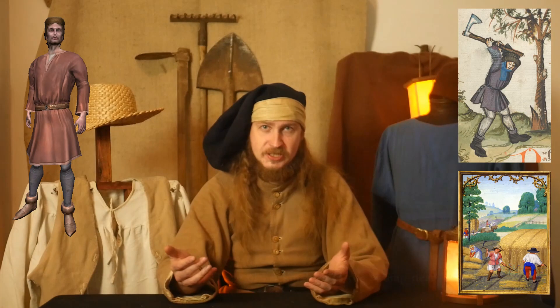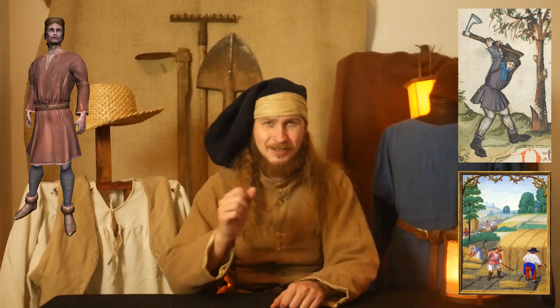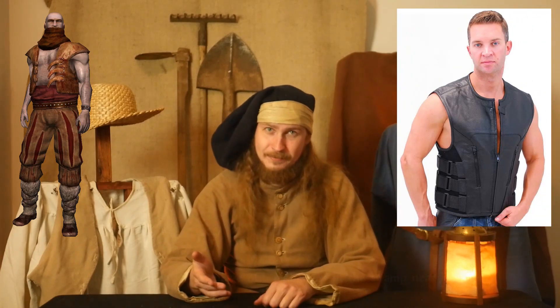Some of them are really well designed. For example Julian in Murky Waters — he has a longer tunic, tight pants, light shoes, belt, and he has headwear. Then there are some less practical models, like Havekar Harenbrock with a leather vest on a naked torso. But on the other hand, there are people who walk dressed like that today, so nothing too crazy.